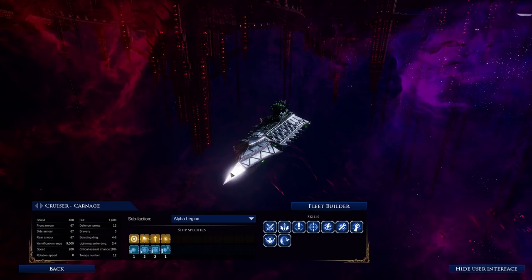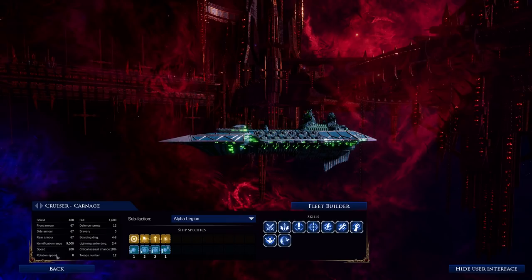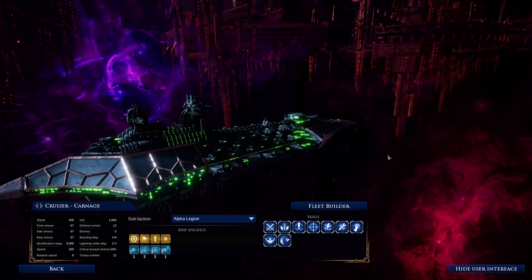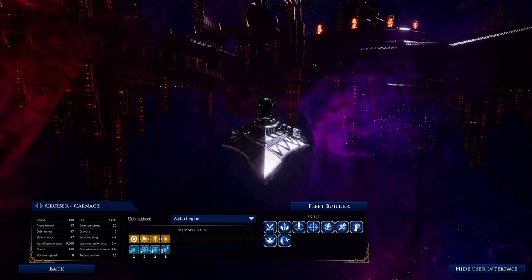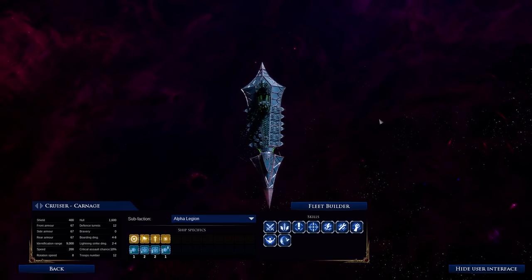In terms of DPS, the Carnage is about on par with the two heaviest damaging Imperial cruisers, but with the speed of Chaos to boot. As with all the Chaos cruisers, caution is warranted because they are very fragile — but the Carnage can certainly brawl with the best of them in the cruiser tonnage.